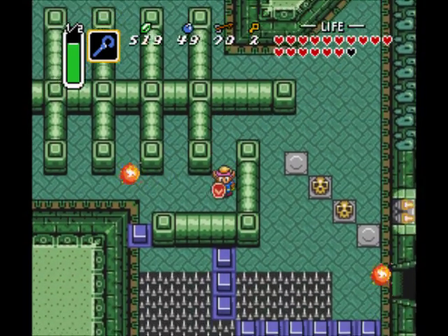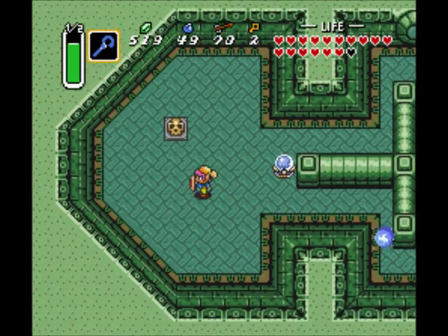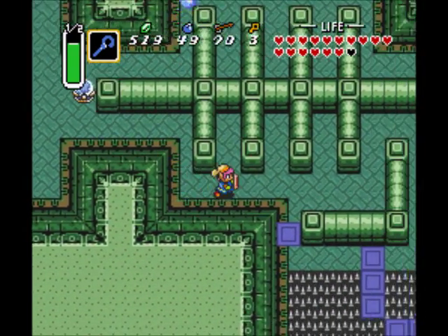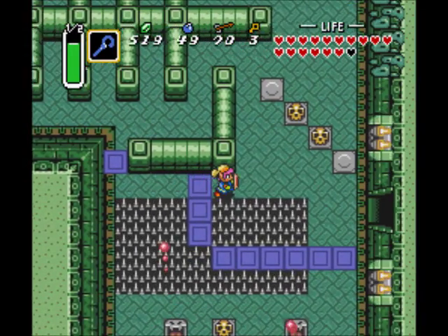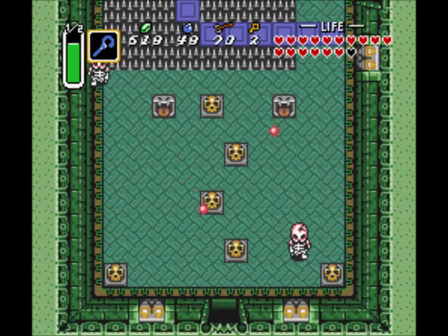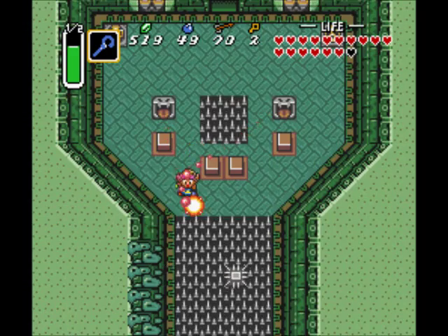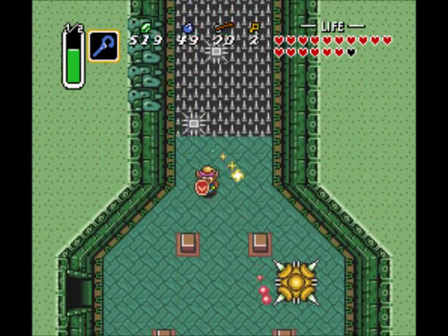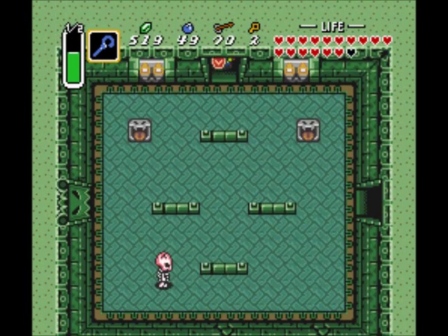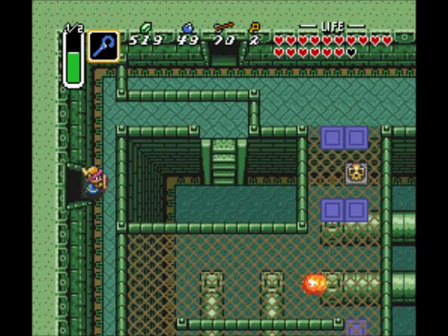Anyway, I want to go this way first, since I've got to hit the crystal switch to lower those blocks in order to progress, and also to collect another small key. So let's go this way. Down here, I'm just going to ignore all the Stalfos and just go for this door — they're not even worth my time. And once again I'm going to summon the protective magic of the Cane and go straight down here. Take the door on the right. The other door, I don't believe that ever opens.